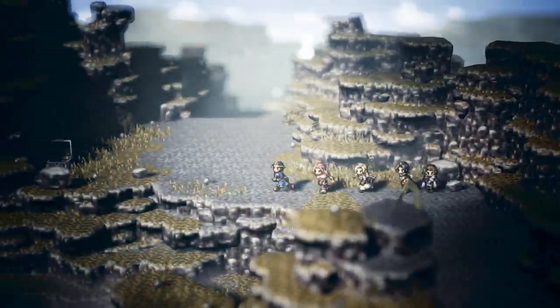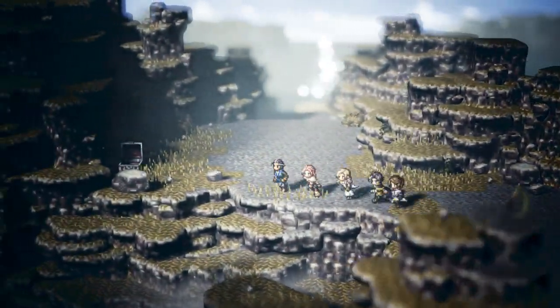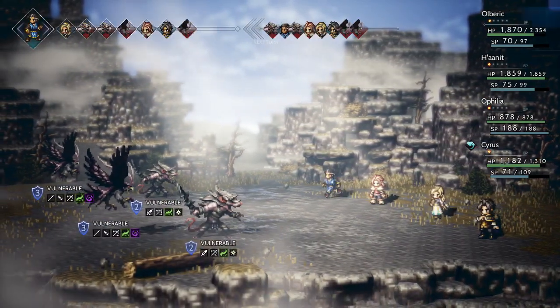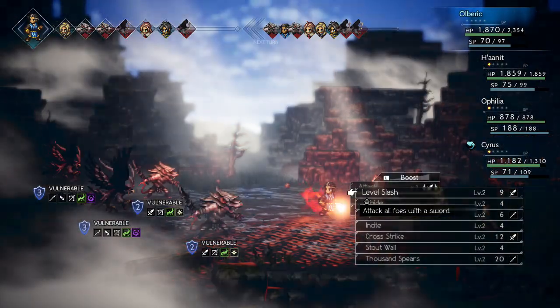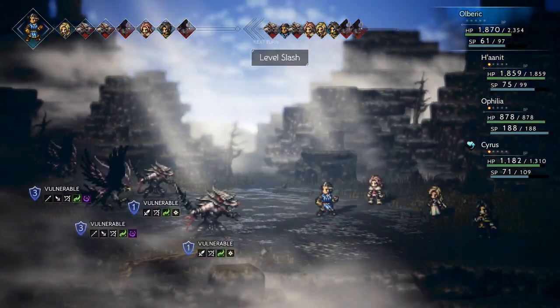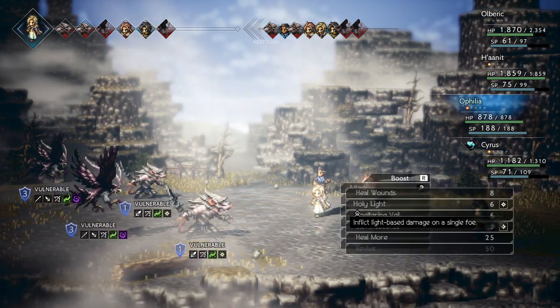Before I end this video, there's one other reason why I recommend leveling here, and that is because of Kates. The really good encounter for this area is the one with all Ratkins — when there's like four of them, you can get almost 200 experience out of it. Honestly, it's really effing good.